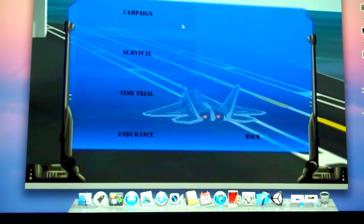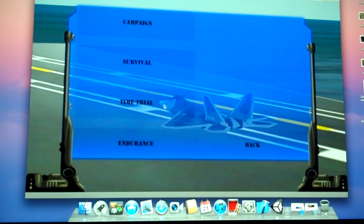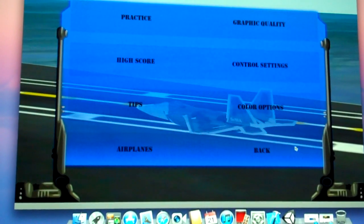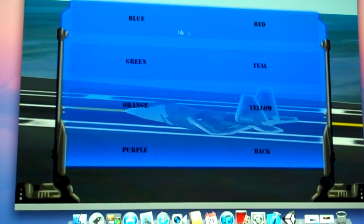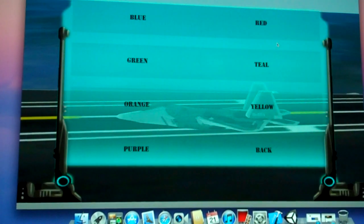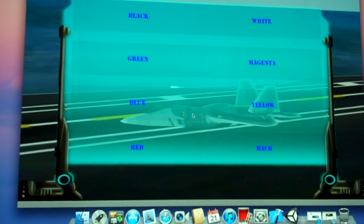We went in and made sure that when you do the campaign or any of the survival modes, you're able to keep your scores so you can go in and compare with all your friends and cohorts. With the menu, we made it so you can change it to whatever color you like — text colors, menu colors, so on and so forth.